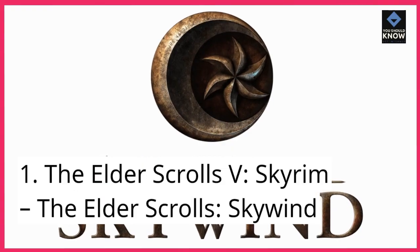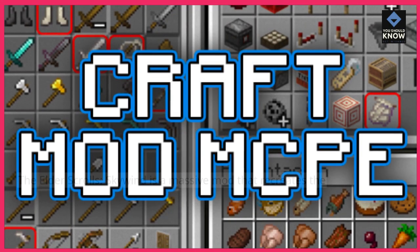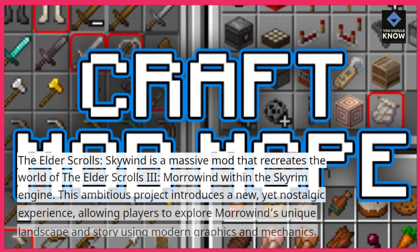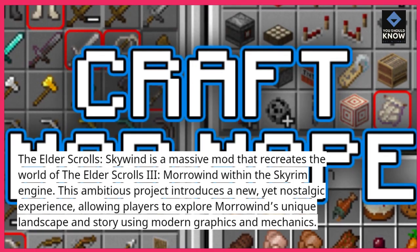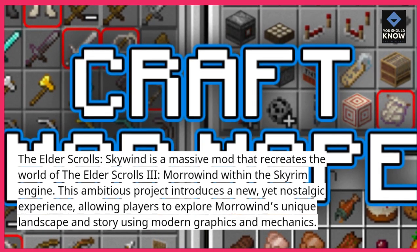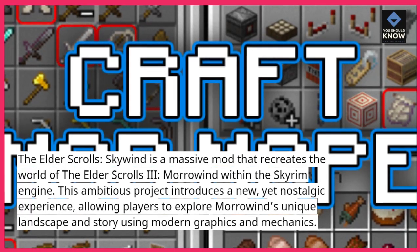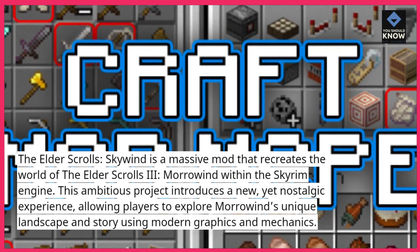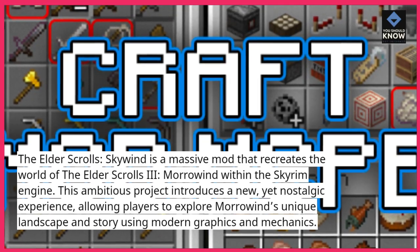1. The Elder Scrolls 5: Skyrim — Skywind. Skywind is a massive mod that recreates the world of The Elder Scrolls 3: Morrowind within the Skyrim engine. This ambitious project introduces a new yet nostalgic experience, allowing players to explore Morrowind's unique landscape and story using modern graphics and mechanics.